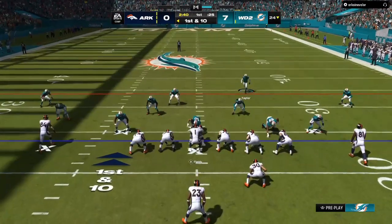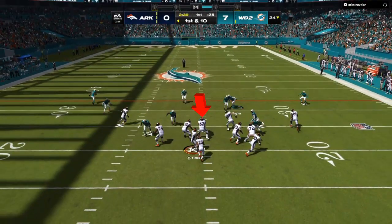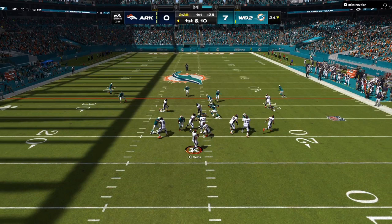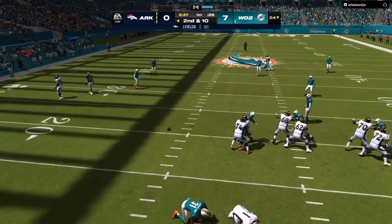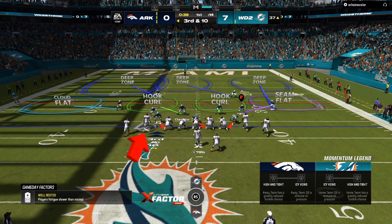You can get a three-man blitz or a four-man blitz. As you can see, we are occupying the center, the running back is blocking, and we still get somebody free through the gap on a four-man rush. That means you're able to have at least seven people in coverage against three receiving threats.